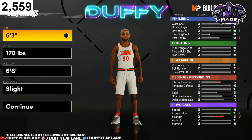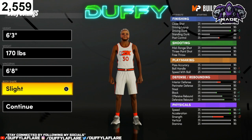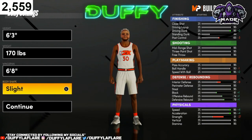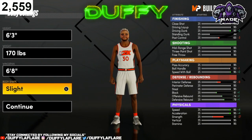For the height, you wanna go 6'3", 170, wingspan 6'8", whatever body shape you want man. I'm gonna rock with the slight — I like the look on it, but you can rock with any of these other beautiful body shapes.